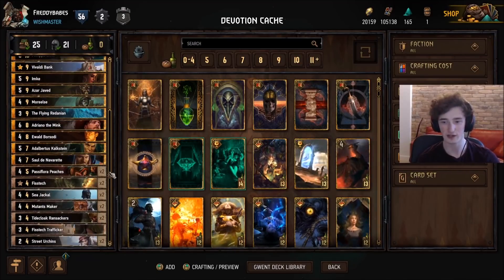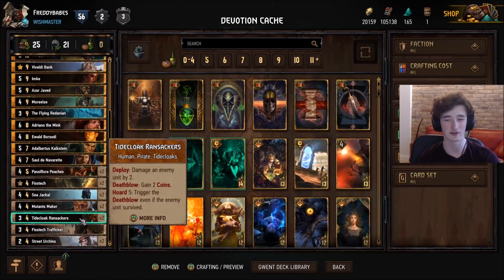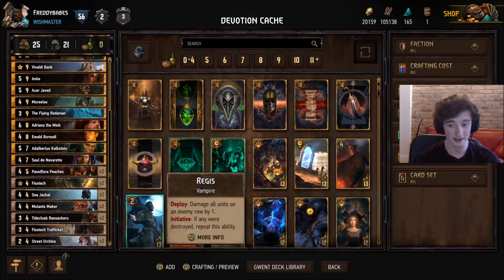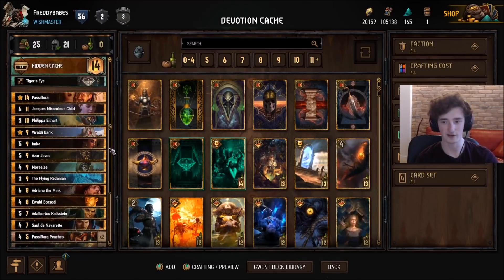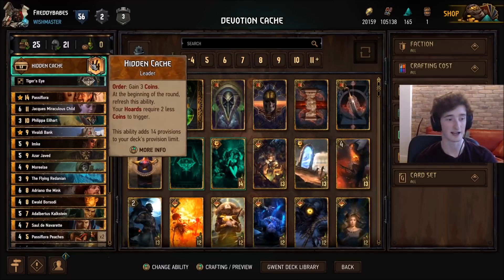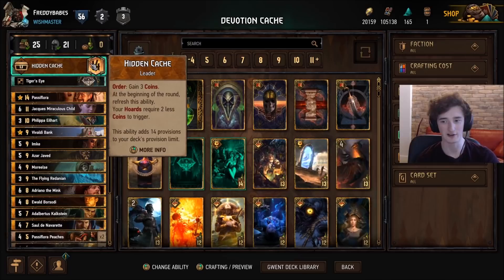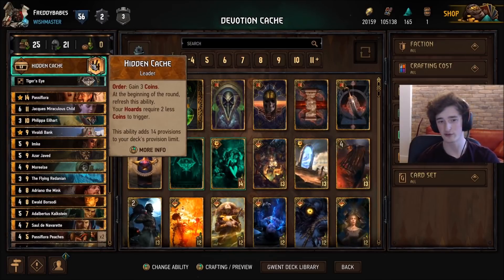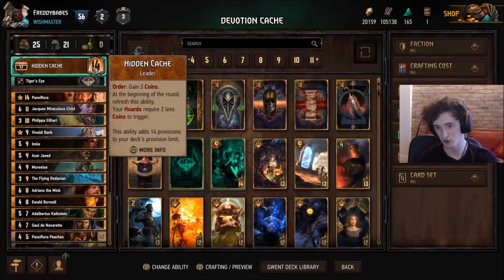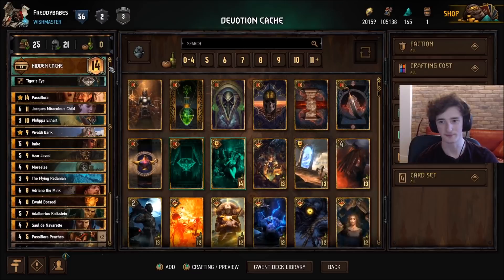Pretty good stuff. There's been a lot of buffs for Syndicate. Things like Tyclic Ransackers are now 7-for-4s in this deck, which is pretty great. You've got Mutant Makers, which is 7-for-4s as well. And then there's a couple more changes, including the buff to Hidden Cache, which is giving you 3 coins and 2 less coins required for Hordes — so pretty powerful, 9 points over the game. And then making your Saul and your Redanian and stuff like that quite a bit better as well.